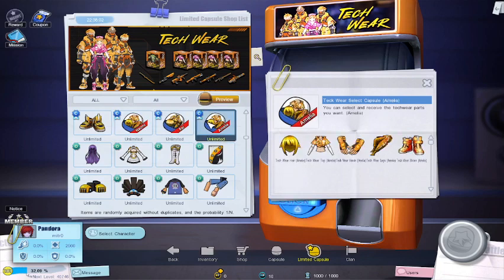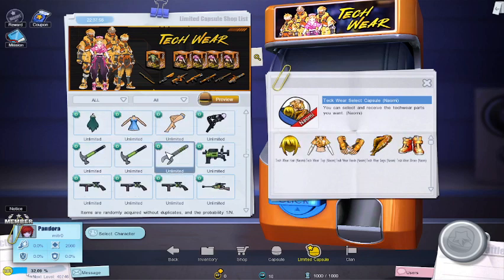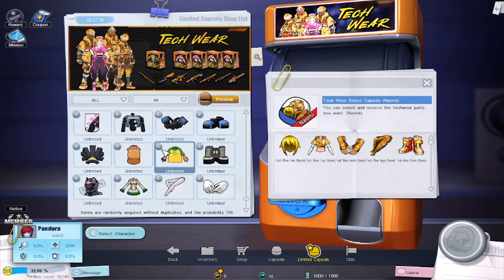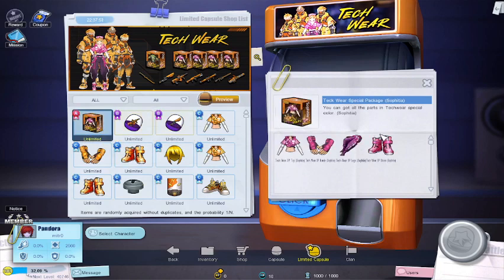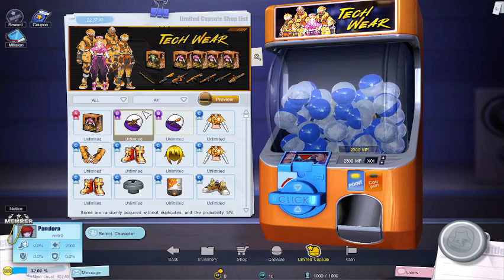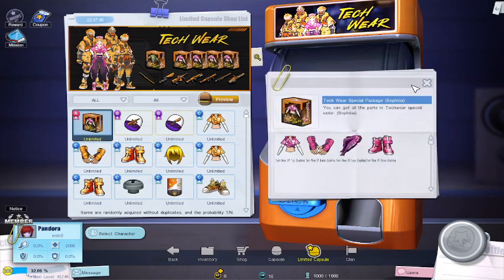Once you can select, for example, the Naomi one, you can select any part you want. There are also a lot of MP items in here and everything is unlimited. So the main rewards here are random, the main set is random — you don't know it, then you have to take a new limited capsule if you don't like the one you get.